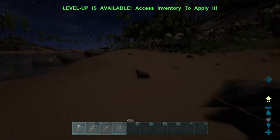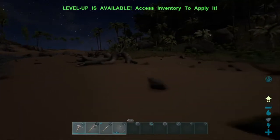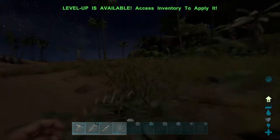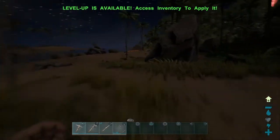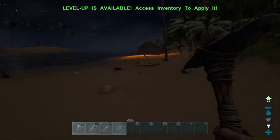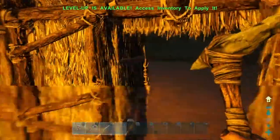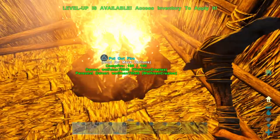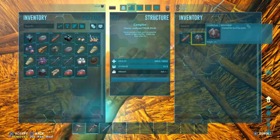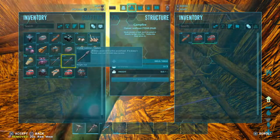That hide is going to make our lives so much easier — we're going to be able to build bolas, build some better armor, and it's just going to be a happy happy day. So we're going to head back to base and start cooking up some food. To cook your food you just take your food and throw it in the slots — and make sure to always save your charcoal, it's actually very important later on in the game.